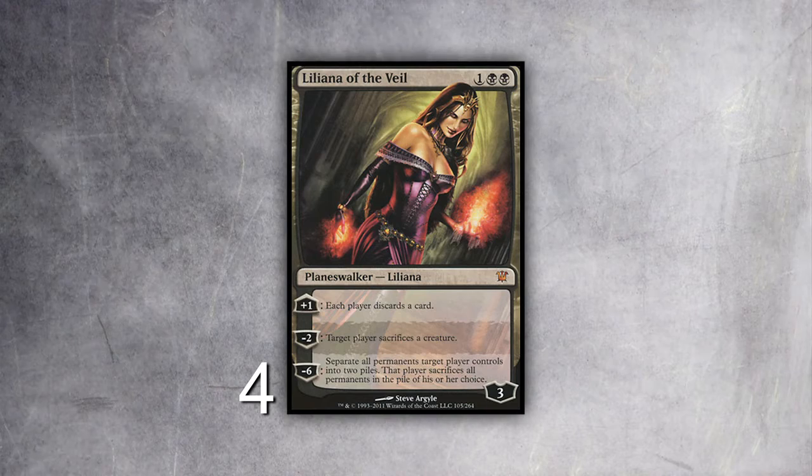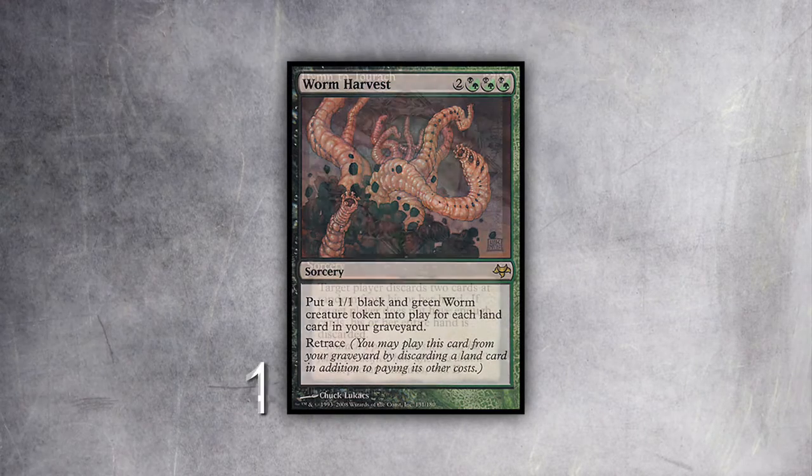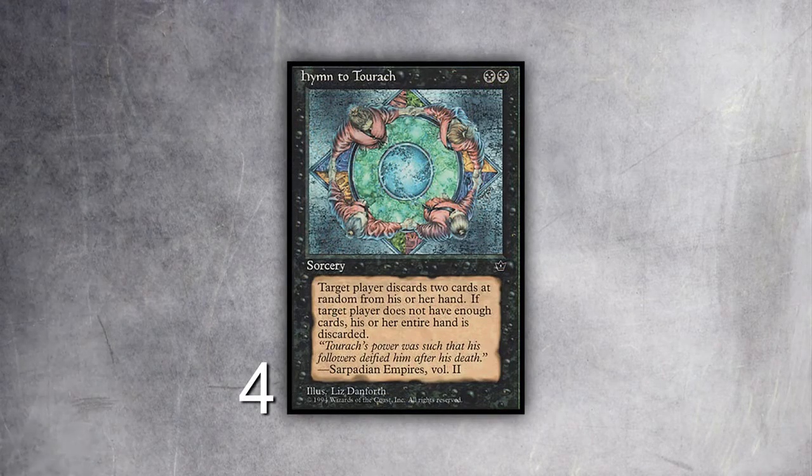When I have lots of lands in hand — especially when I can draw three lands from Life from the Loam — I can Raven's Crime someone three or four times a turn and just wreck their hand; they can't hold on to cards. I play four Abrupt Decays — really good removal, can't be countered, amazing against Delver decks. I play four Lilianas. Liliana is an awesome card: you can play it, kill their creature, they play another creature and try to kill it, then you kill that creature with Abrupt Decay or Smallpox — it just stays around and gives you tons of tempo.